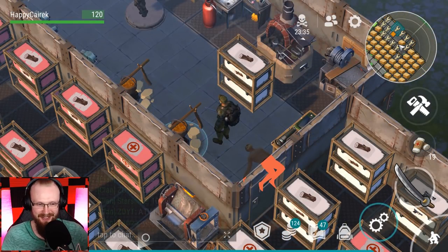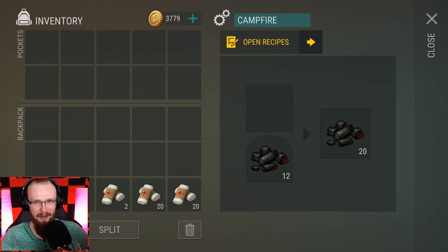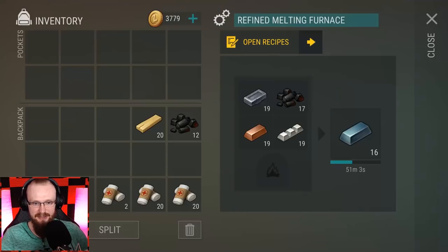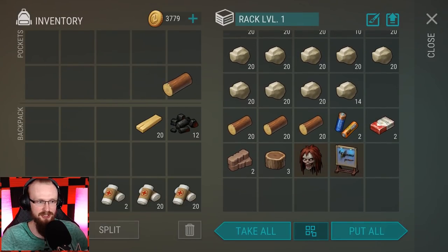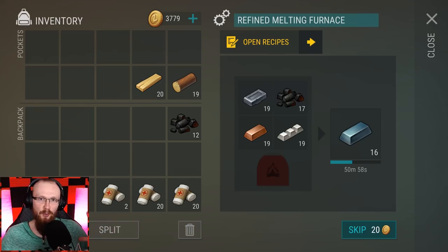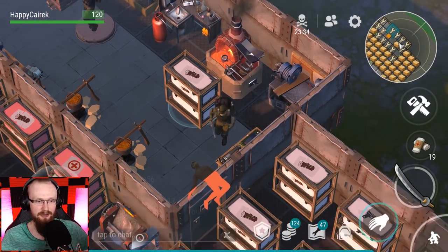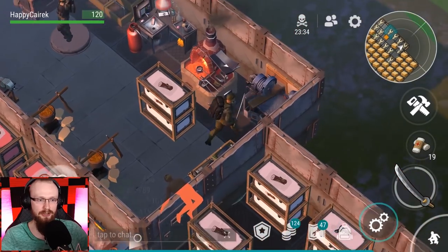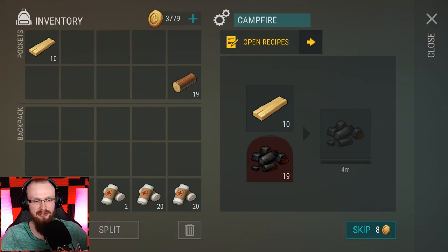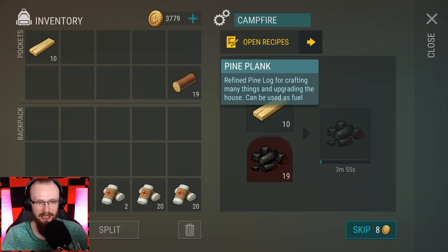Now my favorite tip from this list — a lot of people don't know how to get coal properly. Even some players who've been playing for half a year don't know the best way. You can smelt steel and other items using planks or wood, but placing raw wood or planks directly into the refined furnace as fuel is wasting a lot of items. Don't do this. The best way to smelt is by using charcoal. Always use coal — it is the most efficient fuel in the game.